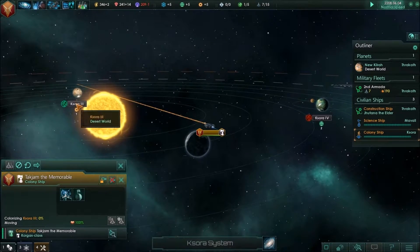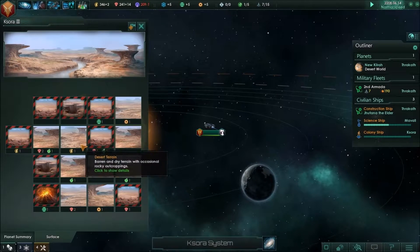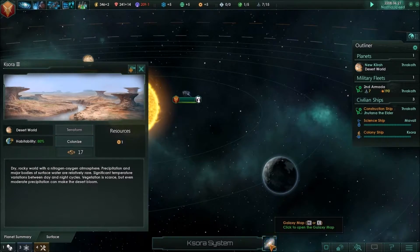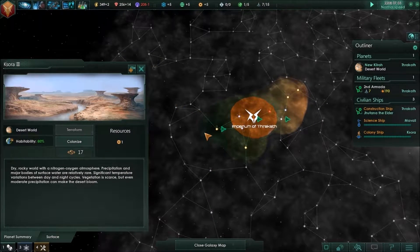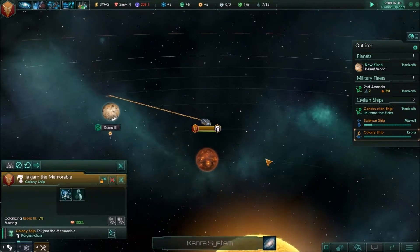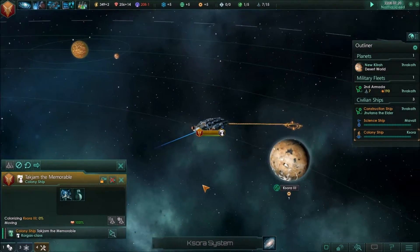Epic music as we pull in. Kasora 3 is going to be great for us — 80% habitability, and the surface looks pretty good for energy, mineral, and food production. More importantly, once we establish the colony here, our reach will be extended and we can control this lane. If anyone wants to come at us from the west, they'll have to come through Kasora — it's a pinch-off point. We can put a spaceport here, build up military, and basically make this system our go-to.